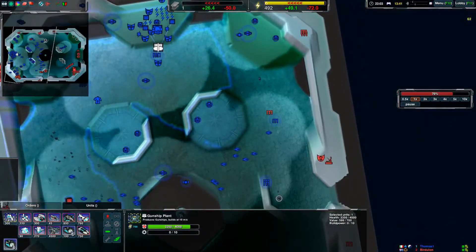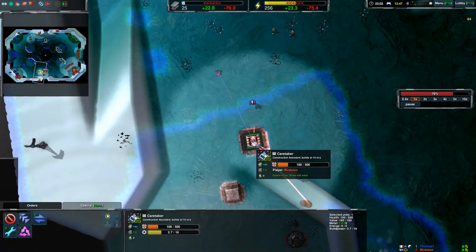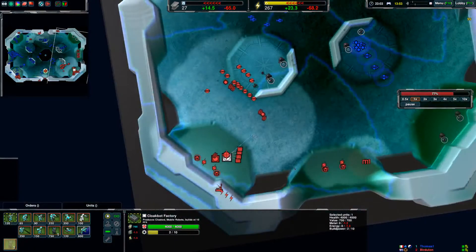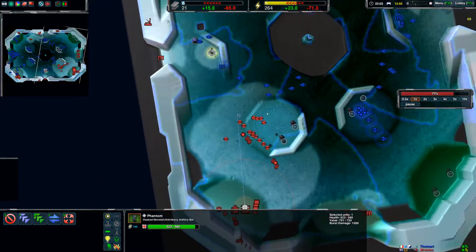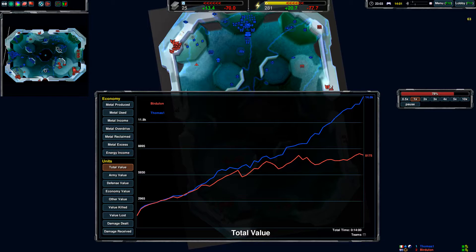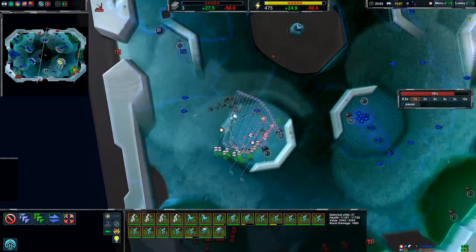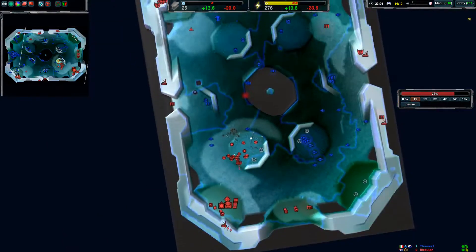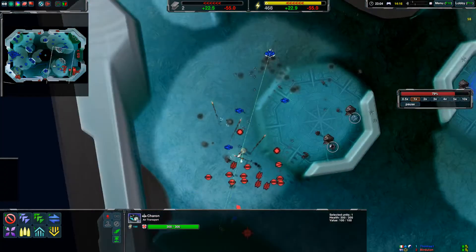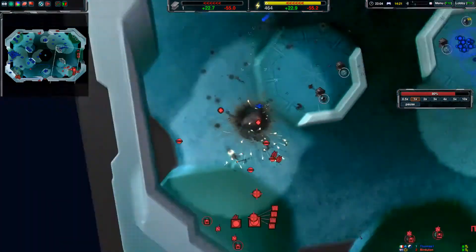It looks like the enemy is going to go for a gunship switch. Your phantom is finally going to be done — but yeah, at this point it's too late. Thomas is going for a bombing run — that's pretty effective if there are no warriors, stingers, or anti-air here. A decent hit — good hit.